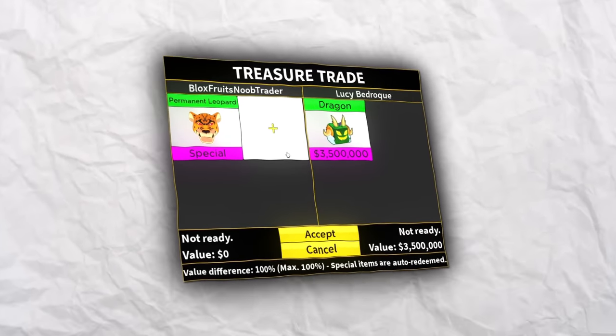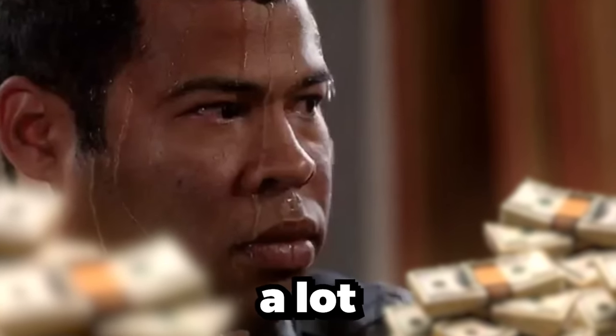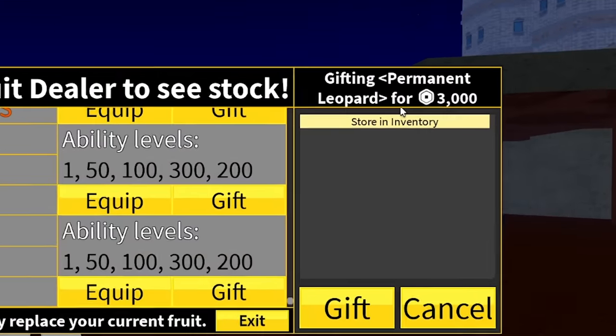Today I'm gonna be trading permanent leopard fruit to see what people are willing to offer for it. That means in this video I'm gonna be spending a lot of Robux. Each trade I'm doing today is gonna cost me 3,000 Robux because permanent leopard costs 3,000. Yeah, that's not cheap.